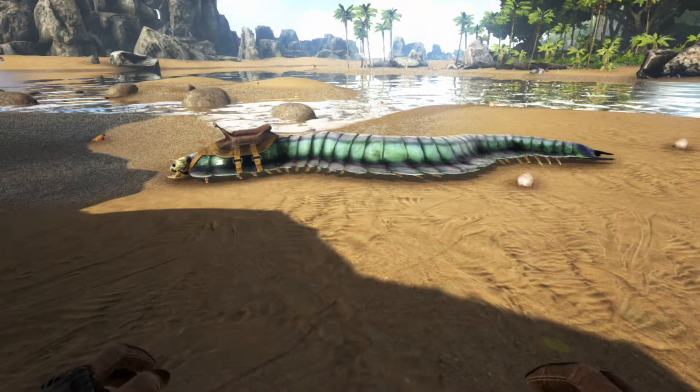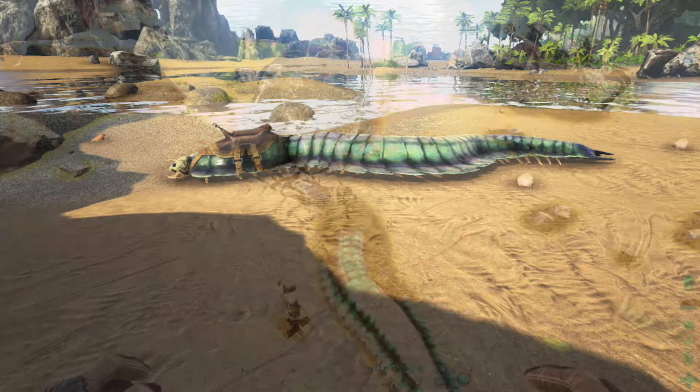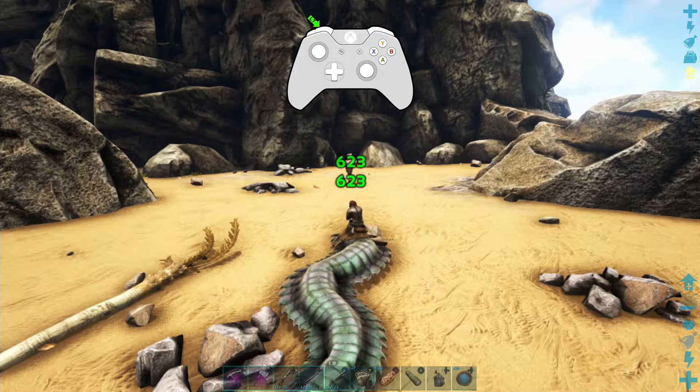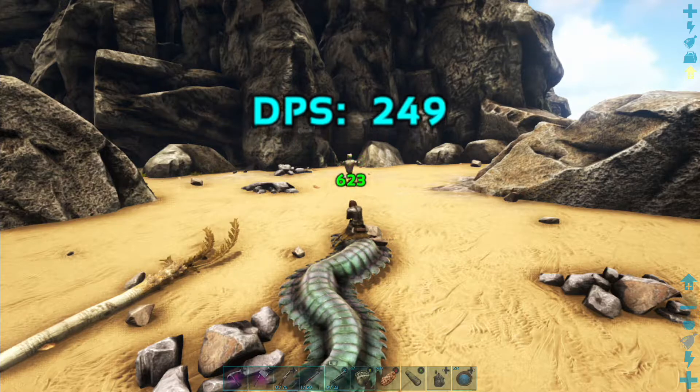A saddle to ride the Arthro Plura can be crafted in the smithy when the survivor reaches level 54. When riding an Arthro Plura you can press the left trigger on your controller to perform a spit attack. This attack will destroy enemy armor in a few hits and can also be used against bear traps.